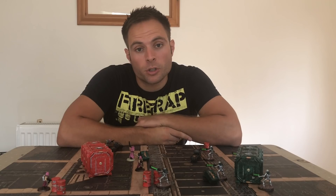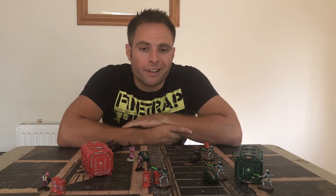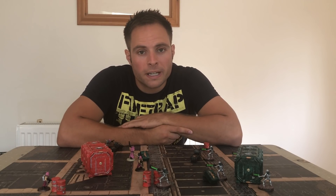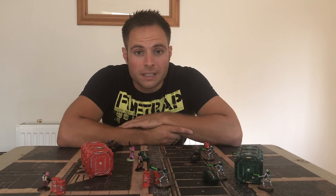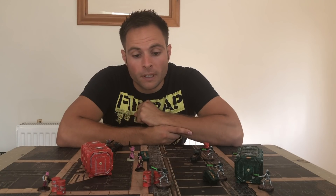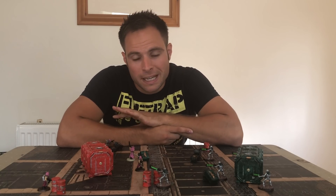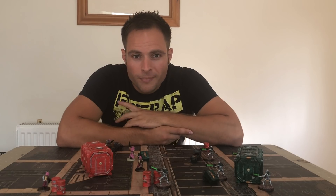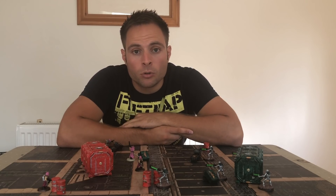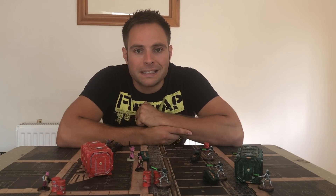There are only two factions at the moment that can use the psychic phase: Grey Knights and Thousand Sons. They both have access to the same power, which is Smite. You have to be within 18 inches and visible to an enemy model, then roll 2D6. On a five or over, the power manifests. A five to ten deals one mortal wound — a wound you cannot roll a saving throw against — and on an eleven or twelve you roll a D3 for mortal wounds.